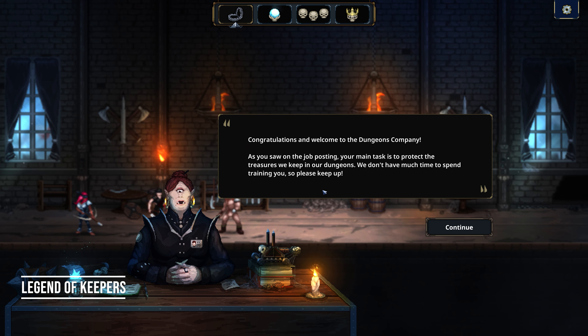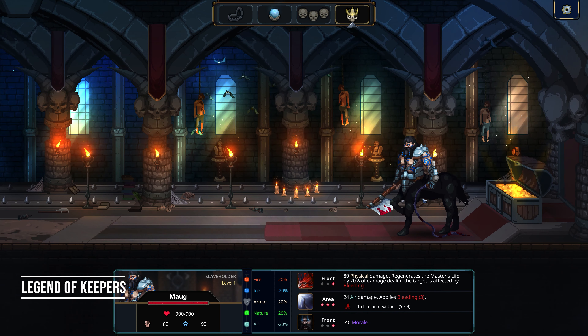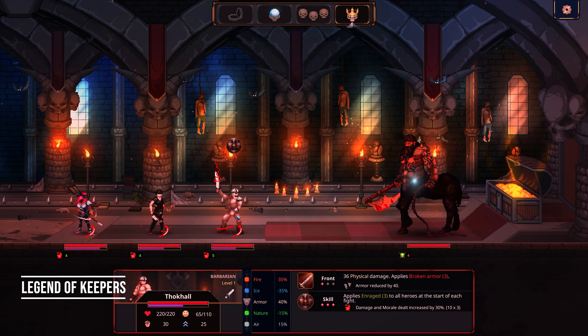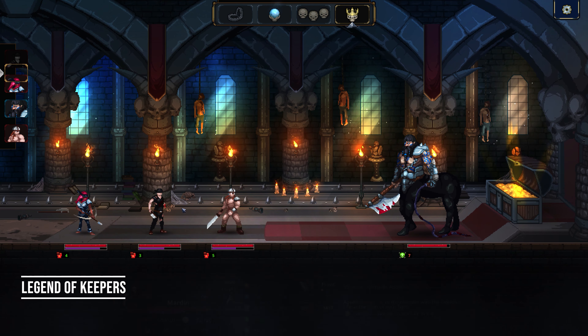I'll let the boss explain some of this. "Congratulations and welcome to the Dungeons Company. As you saw on the job posting, your main task is to protect the treasures we keep in our dungeons. We don't have much time to spend training you, so please keep up. Heroes keep coming to try and take our treasures. The marketing team has worked hard to promise gold and glory to these idiotic adventurers." Idiotic adventurers or not, it does take some thought to plan out your defenses and prepare for the incoming heroes, whether that is setting traps, positioning your troops, or casting spells.